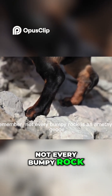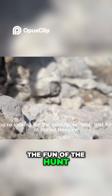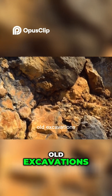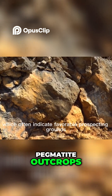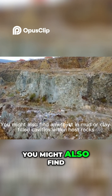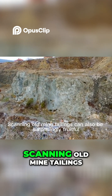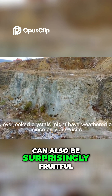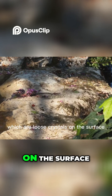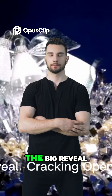Remember, not every bumpy rock is an amethyst geode, but that's part of the fun of the hunt. Focus your search in areas with a history of mineral deposits, old excavations, or where you see pegmatite outcrops, which often indicate favorable prospecting grounds. You might also find amethyst in mud or clay-filled cavities within host rocks. Scanning old mine tailings can also be surprisingly fruitful. You could also look for float — loose crystals on the surface — and then try to trace them uphill to their original source.